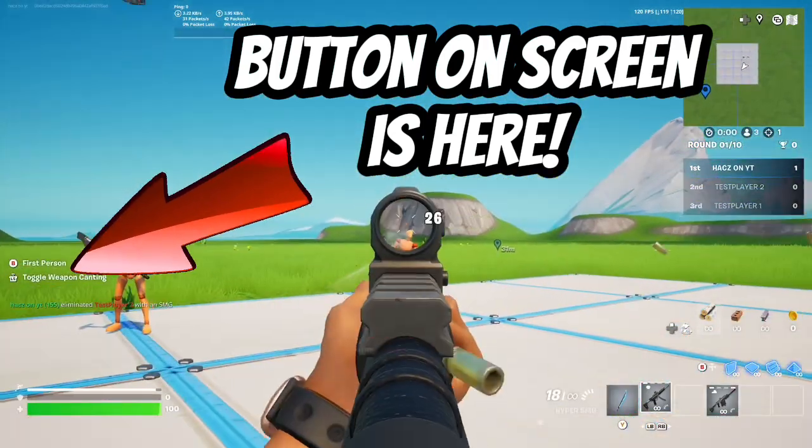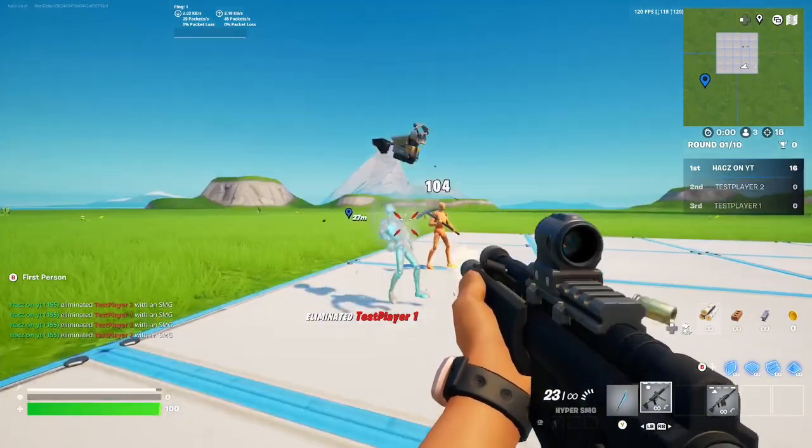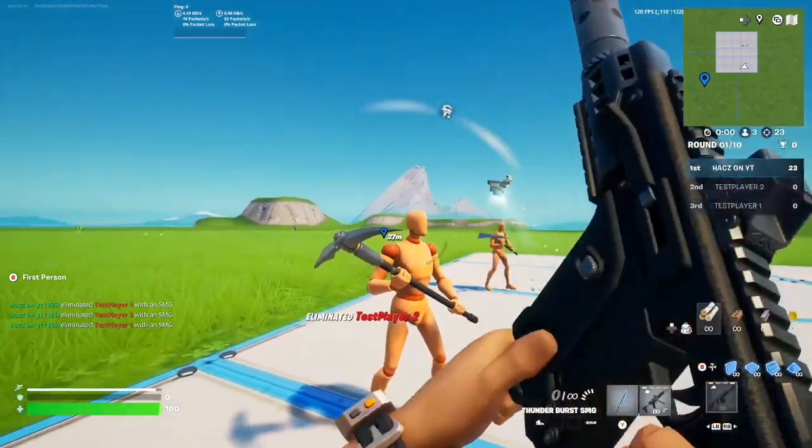If you take those triggers away you won't be able to hear the sounds. If this tutorial did help you out make sure to like and subscribe. If you guys want a first person switch actually in the game that you can walk up to and press, make sure to check out the video on screen now. Thanks for watching!